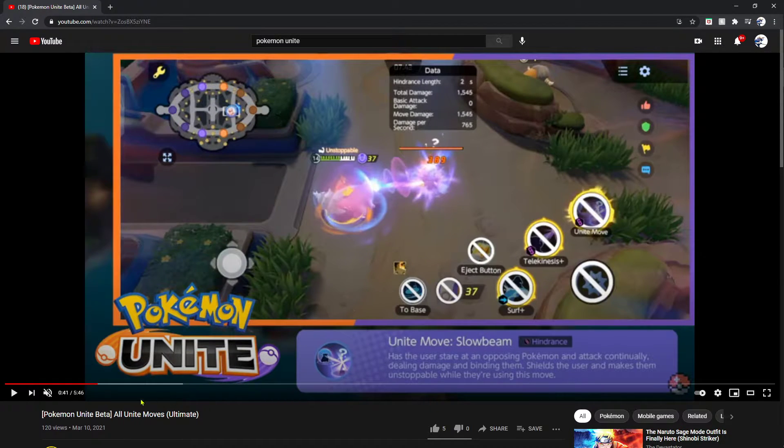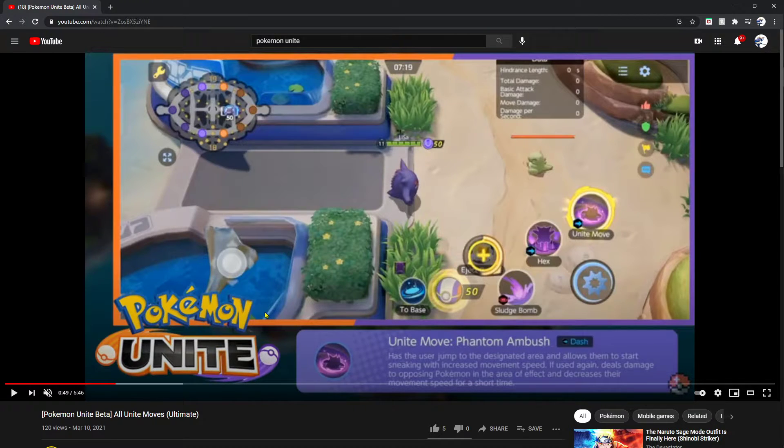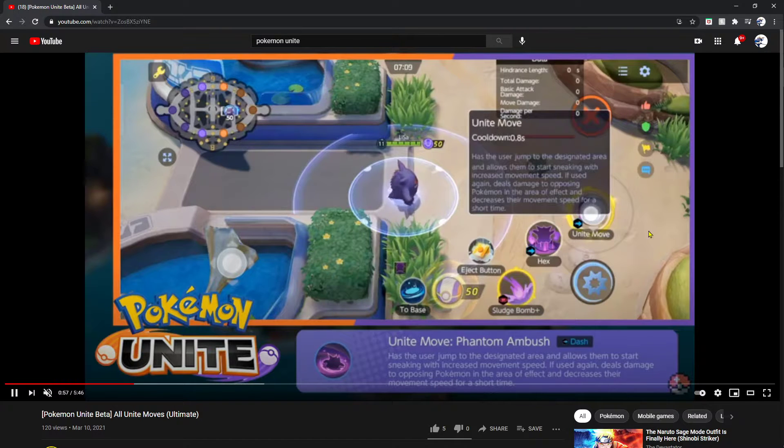Moving forward we have Gengar with Phantom Ambush — it's a dash unite super that has the user jump to the designated area and start sneaking with increased movement speed. If used again, deals damage to opposing Pokémon in the area of effect and decreases their movement speed for a short period of time. It boosts your speed, gives you the dash movement, and like Venusaur's ability, allows you to slow down your opponent.